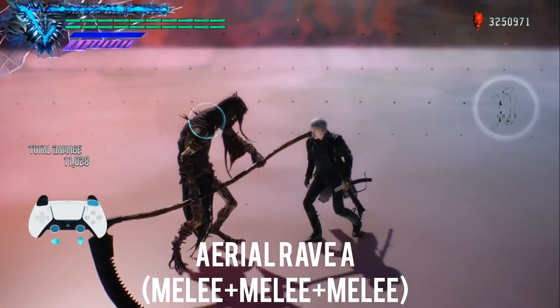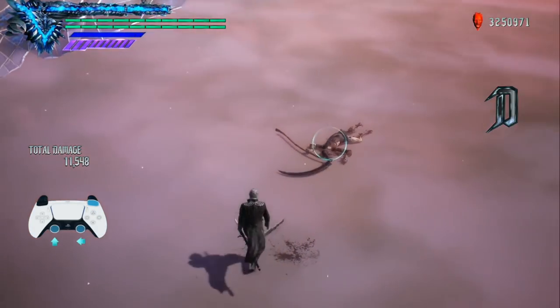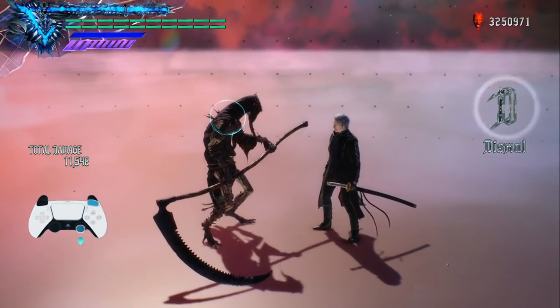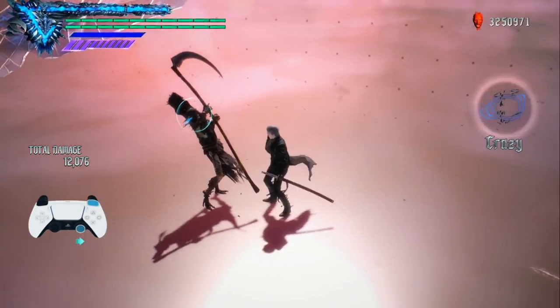That leads us on to some of the combos Vergil has at his disposal in mid-air. Starting off with Aerial Combo A — this is just three simple hits, a standard aerial rave that ends with the enemy crashing down to the floor, again incentivizing you to get back into the fray with the trick system.